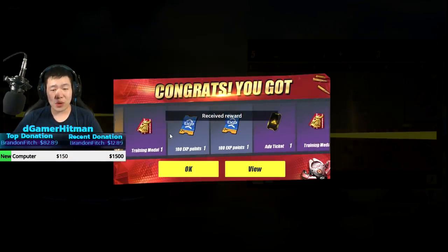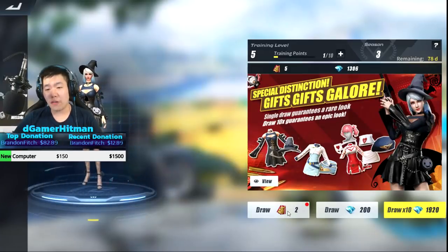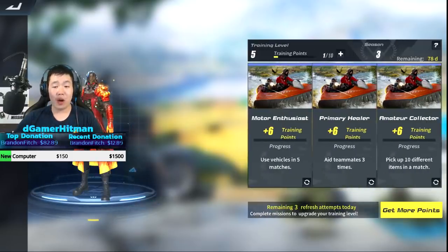Let's see how the gun looks. We got training medals, experience, advanced tickets, and some more training medals. I'm going to go to the training supply - I'm actually gonna hold off on those for now. I have two of them and I'll use them at the end - maybe we'll pull something good.